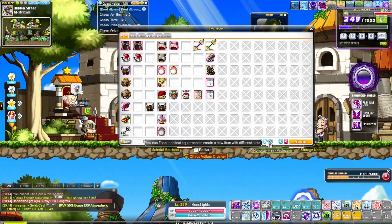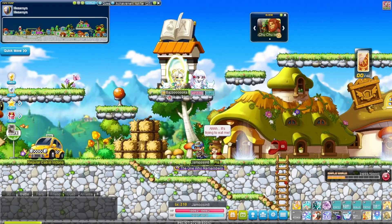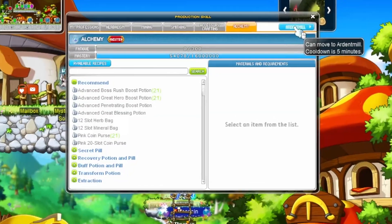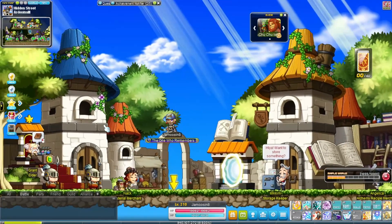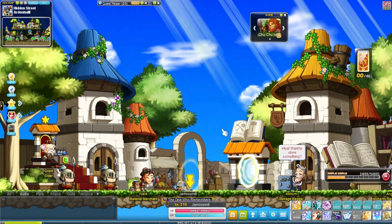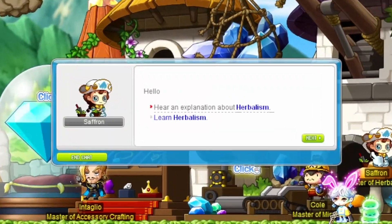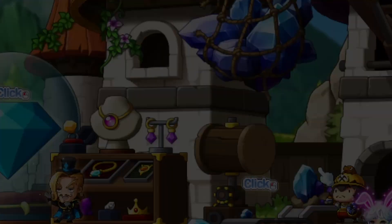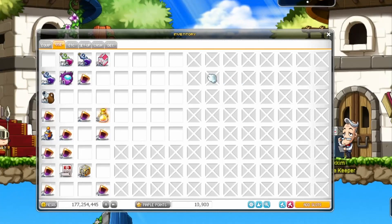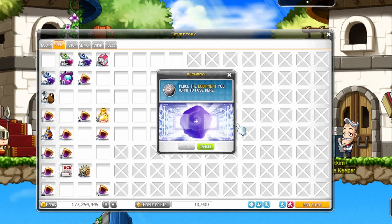The only requirement for fusing items is that you have at least learned the alchemy profession. If professions are new to you, here's a quick rundown. You can easily find Ardent Mill on the western side of Hennessy's or by teleporting through the professions UI. Talk to Grant Elder to complete the Professional and unlock professions — a quest will also appear in your lightbulb quest notifier at level 35 to take you here. Then go to the bottom right of the map to talk to Saffron to learn herbalism, and head to the other side of the map to talk to Ali to learn alchemy. When you're done, open your inventory and a cog icon for disassembly and the vial icon with a plus sign for fusion are available to you.